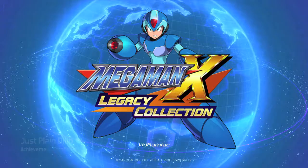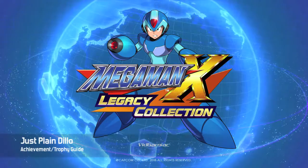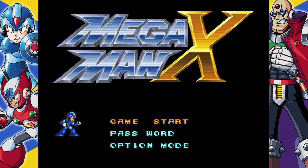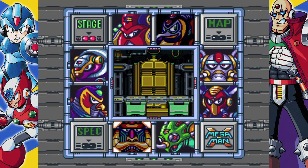Hey everybody, it's Chara here from thegamiac.com. Here we are today back in Mega Man X Legacy Collection grabbing the Just Plain Dillo Achievement. This is to knock Armored Armadillo's shell off in Mega Man X 1.